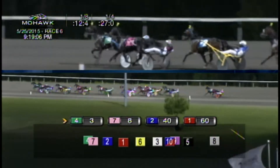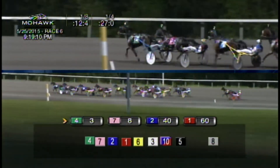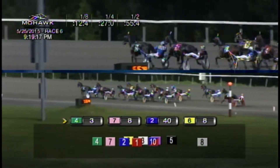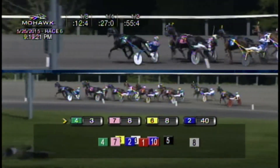Back towards the rail 4th, Calibre Seelster. Sitting in 5th is Keystone Dalton. 6th tipped out, San Natal Slough. He'll get the cover out in front of him. Keystone Dalton marching 1st over now. Catching covered times 2 is I-Scoot Sam. 55 and 4 the first half, heading to the final turn.